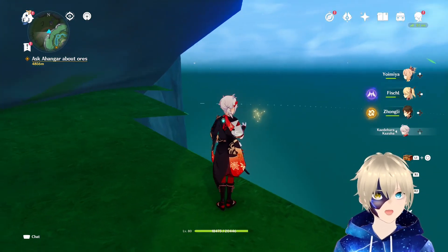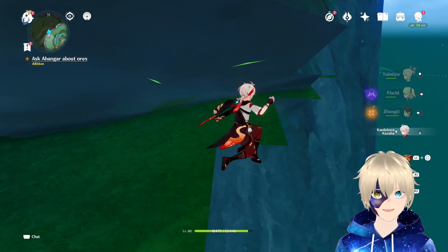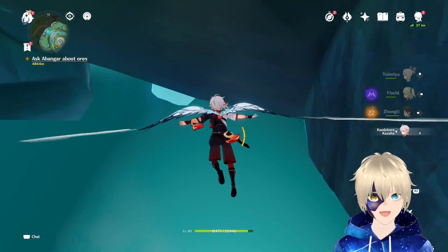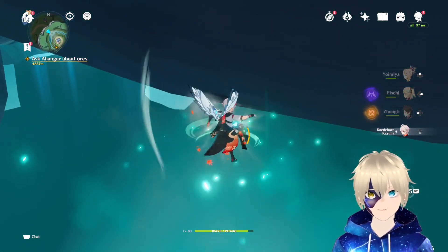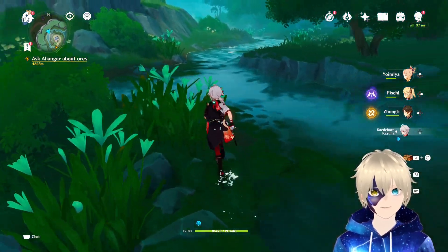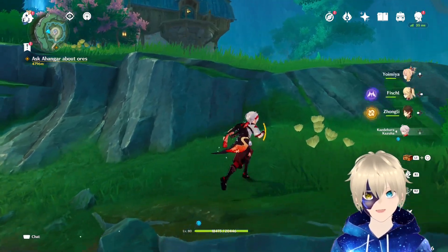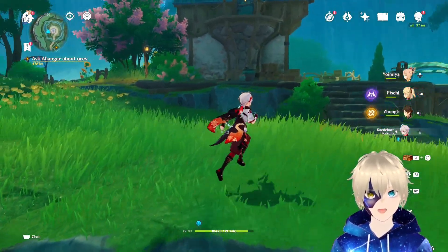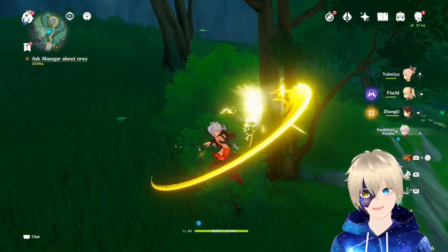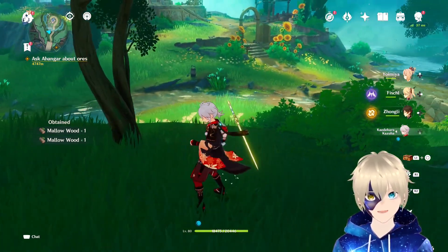For this part it is useful to have Kazuha or the Wanderer, but you don't need them. Just jump down here and glide like I do, and suddenly you will find yourself inside. This area is not only beautiful — there are also many trees you might be interested in farming, because it's very simple to get mellow wood this way.